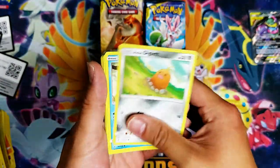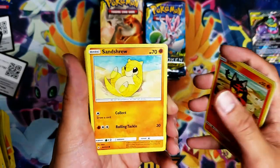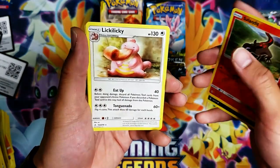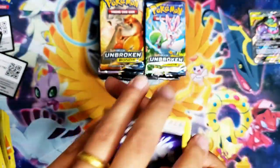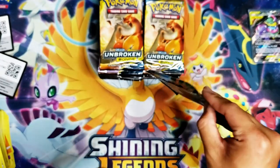Diglett, Slowpoke, Litten, Sandshrew, Murkrow, Salandit — reverse — and we got a Lickitung. Then a Fairy Energy, Janine, Poke Gear 3.0, and a Triple Acceleration Energy. Triple Acceleration Energy — try saying that very fast three times!